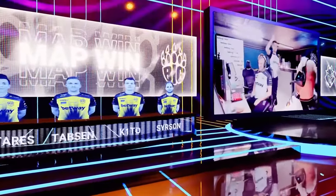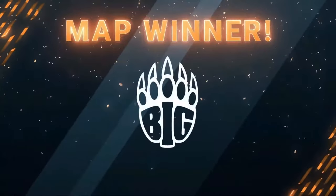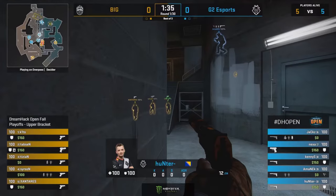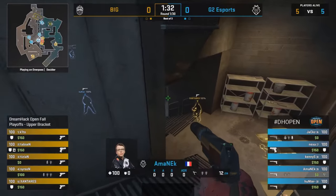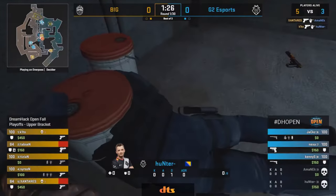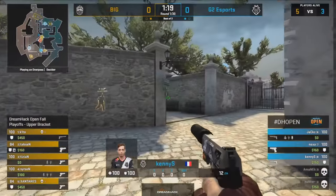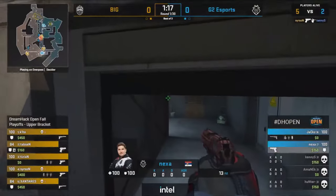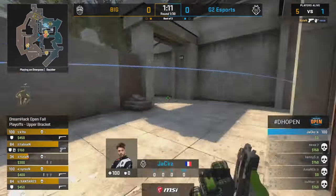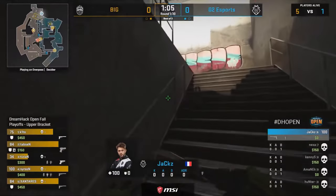A justified pick from Big — the head to head still flawless between them and G2 on Dust2. But it's down in Connector in the doldrums where things might get weird. Amanek and Hunter trying to play a little diagonal crossfire and Xanteres and Keto just not playing games. Trying to recover something from the round, G2 get aggressive — Nexa moves forward with Kenny. They catch Kenny but they don't find Nexa. That hurt — he had a bad map on Dust2.